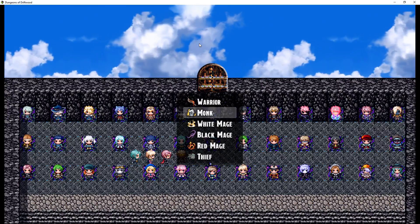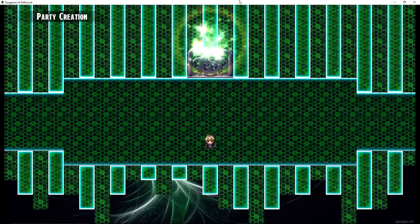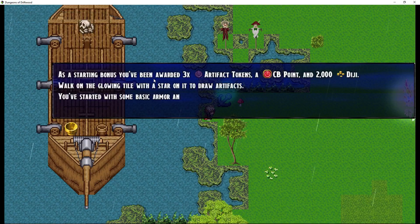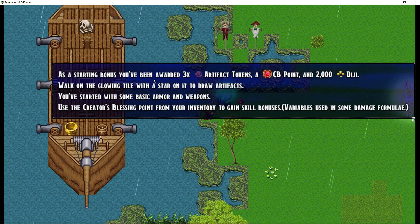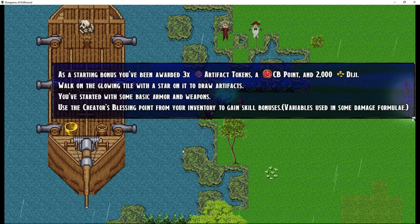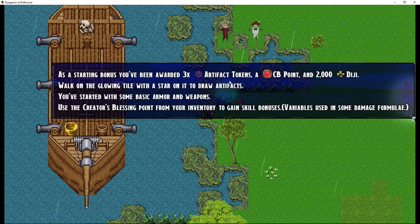Let's go with a Monk. So we get our party and get teleported back, and it auto-gives gear for that last party member and auto-equips. Then we jump over to this part — cutting out the storyline — where the party starts after setting up their heroes. They get some items: some artifact tokens, a Crater Blessing Point, 2,000 coins. I might get rid of this pop-up and just let it happen, but I've left it up for beta testers.